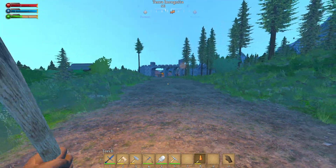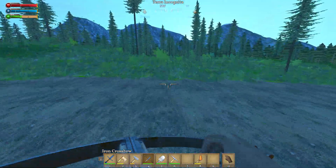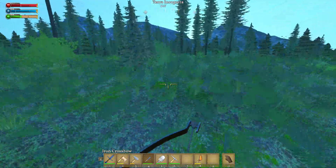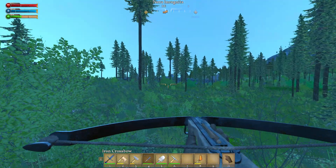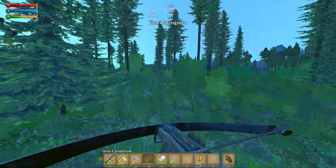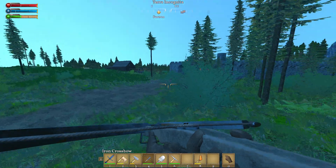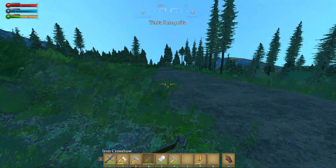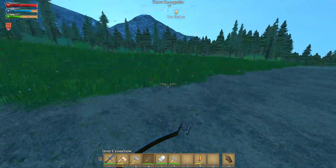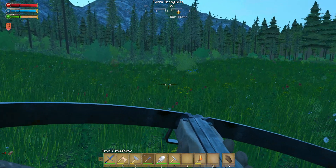When you approach from the northwest you can kind of see a big building over there — the barn, the bridge — it's pretty impressive. I haven't expanded the village too much to this side. This kind of looks like a wall, like the division where the town starts. There's another deer — down he goes, sweet.